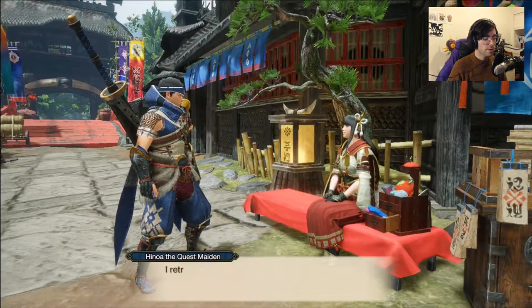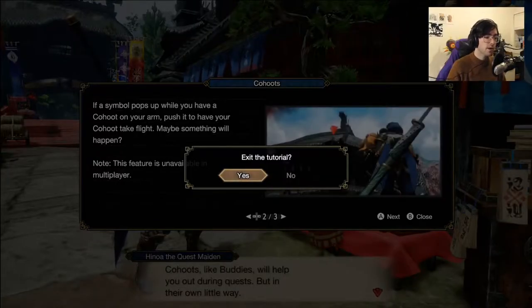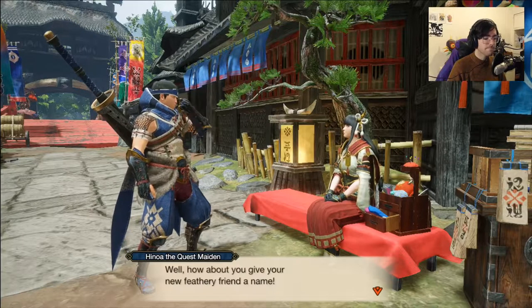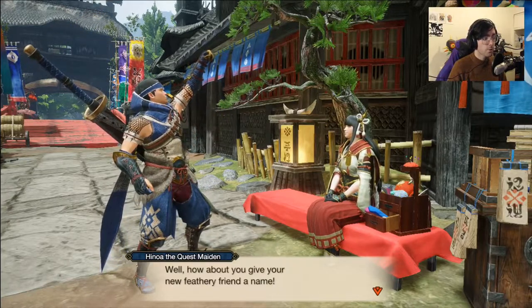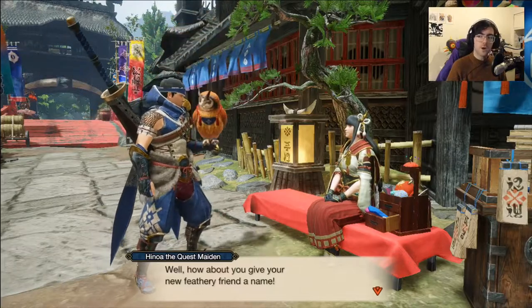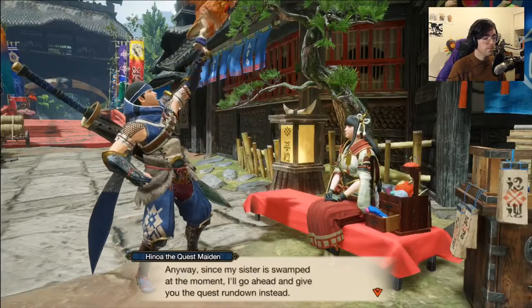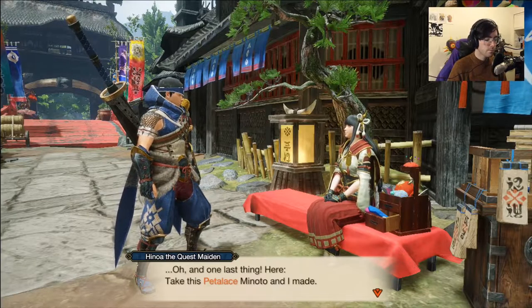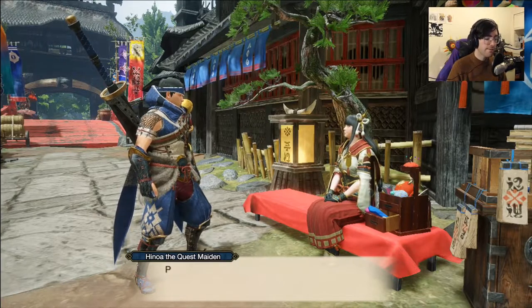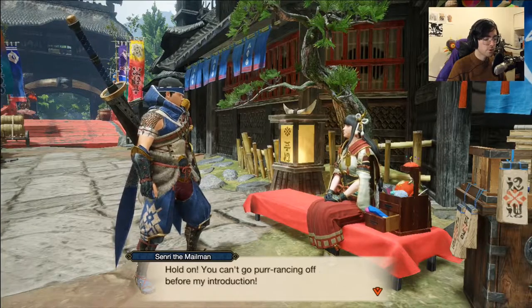Right now we just need to talk to Hinoa, the other quest maiden — this is for your single player quests, and I would recommend doing these; they are a bit easier. This is Kahoot, our new owl friend. He doesn't really do too much, but we'll show that later. You can dress him up — he's basically this game's Poogie, your little pig friend. Now we're having Petalaces explained to us.